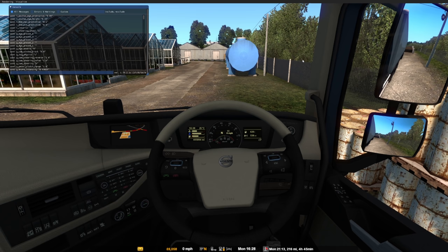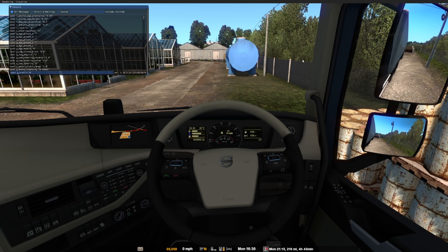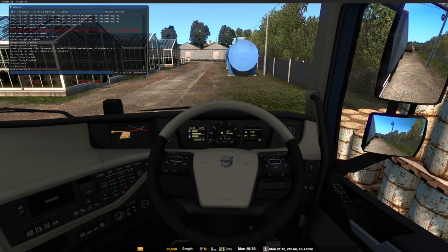Likewise, the RouteAdvisor mod — I'll put a link for that down below. But the command is uset g_traffic 9, if you want it to be. That's what I'm going to have, but basically you can go from 1 to 10. 10 is the busiest, 1 is the quietest. So I'm going to have 9 — I think that's going to be a good thing to do.